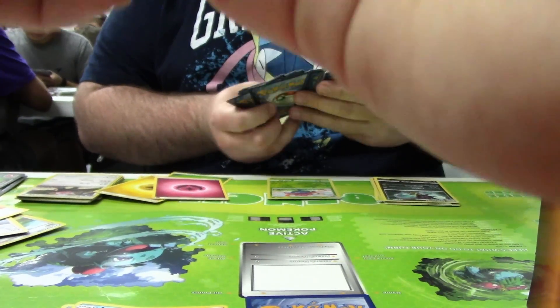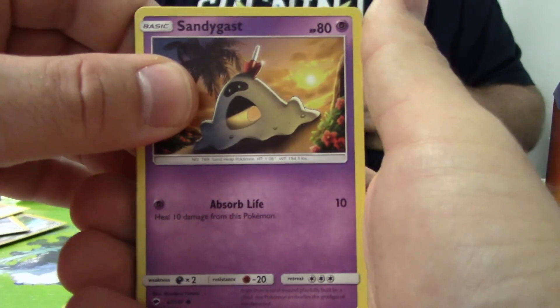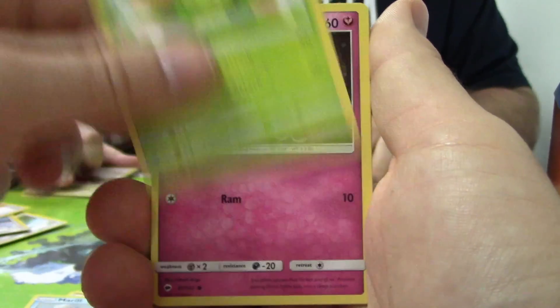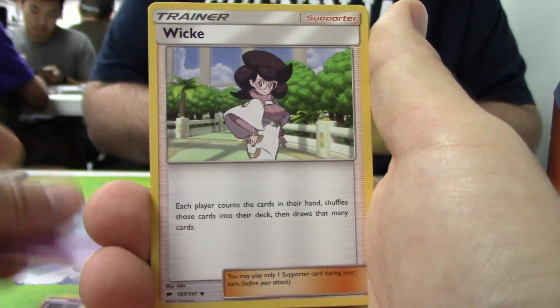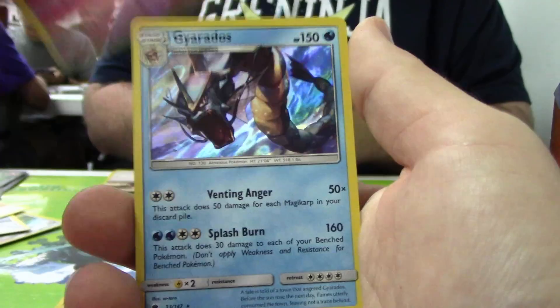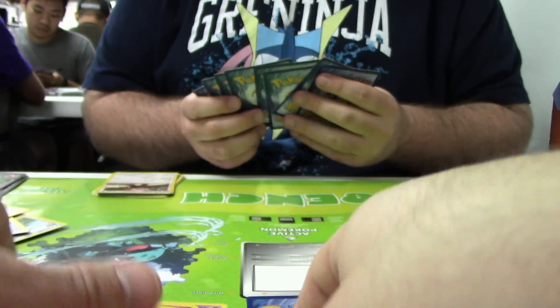I think this was the pack. If there's anything in here, it's going to be in this final pack before we go on to playing the actual event. Sandygast, Rhyhorn, Marill, Caterpie, Morelull, Wobbuffet, Wick, Seviper — okay cool. Reverse holo is a Shedninja rare, and just a holo. Gyarados holo. Alright, that's all we get out of our pre-release kit. Hopefully we'll get something out of our final three packs.